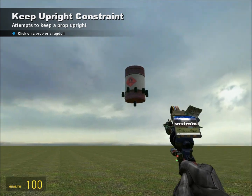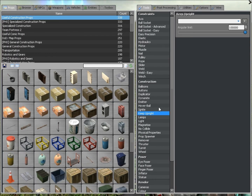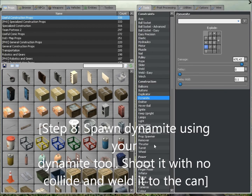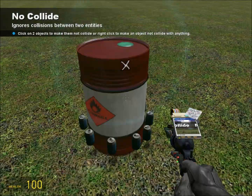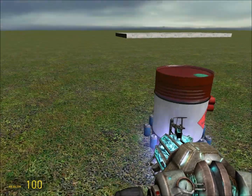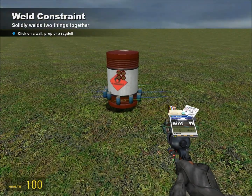Now just go ahead and drop your can. You have one more step: go to Construction and find your dynamite tool. Spawn a piece of dynamite, then go to your No Collide tool under Construction and shoot the dynamite and shoot the can. Then put the dynamite inside the can. Go to your Weld tool and shoot the dynamite and shoot the can.